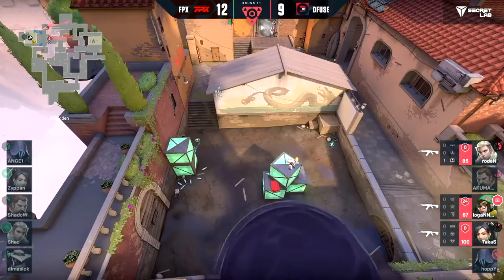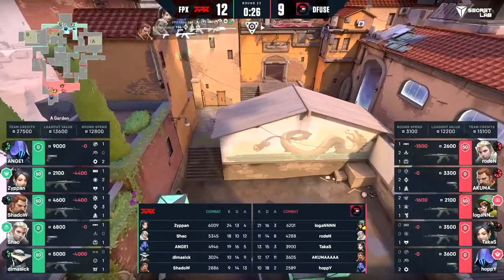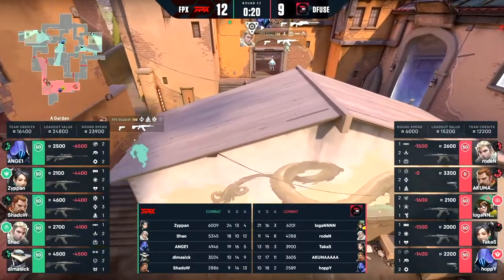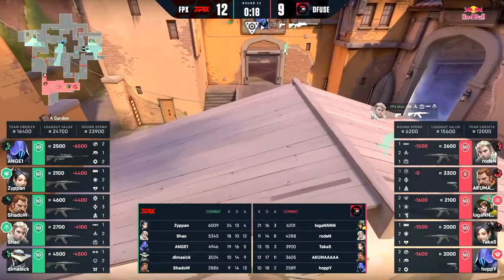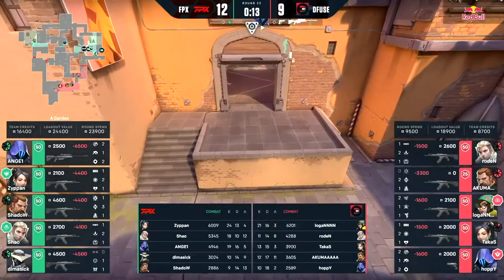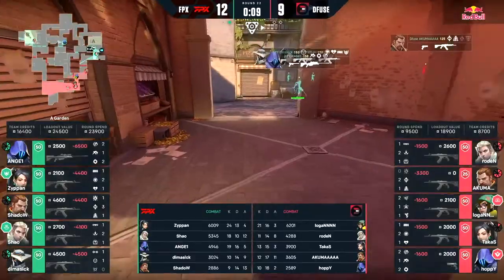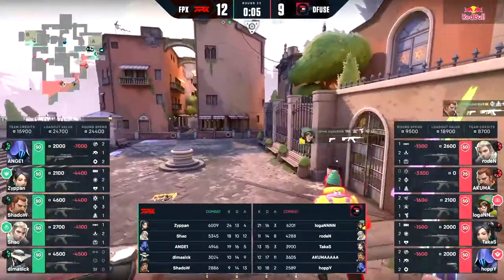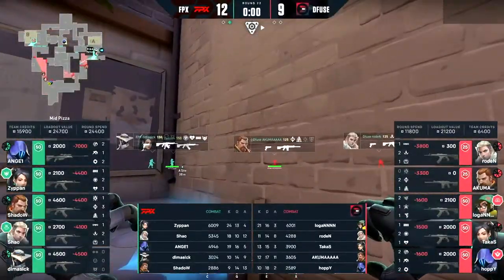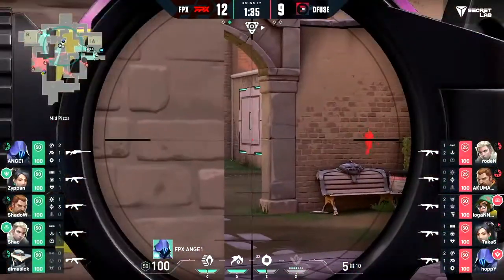Three rounds to go to catch up with FPX. They need to do it strongly, with conviction, and they found this round in just that manner. The problem for me now — FPX feel that round coming. Angel on an operator is a big big change, and this is where the spanners start to get thrown into the works. Defuse need to be ready for plays like this — one slip-up and their chances of making it to playoffs decrease as they'll go to the lower bracket.